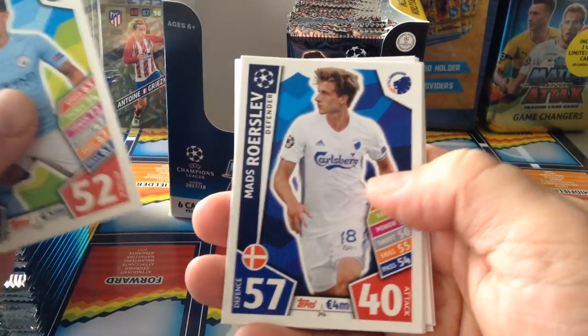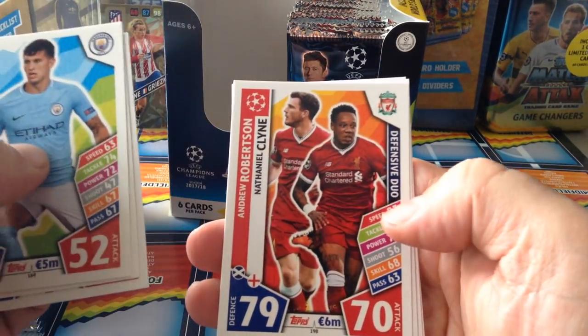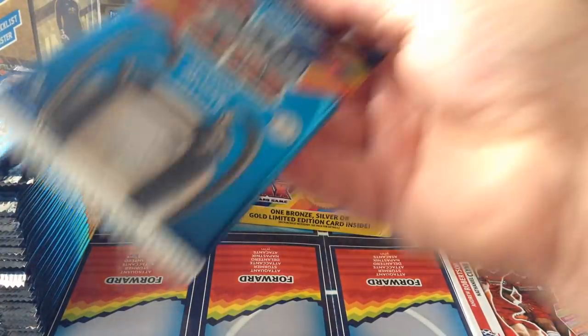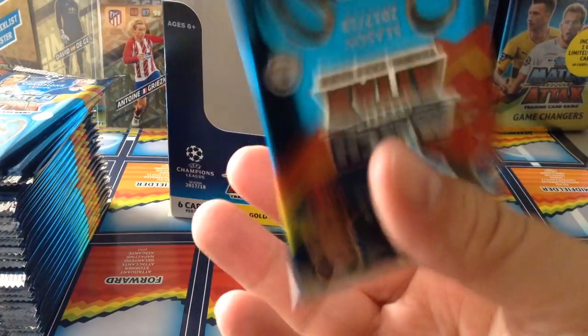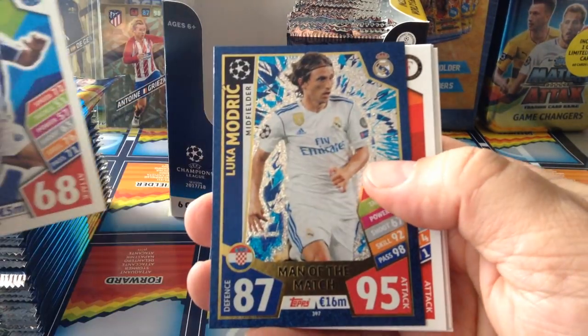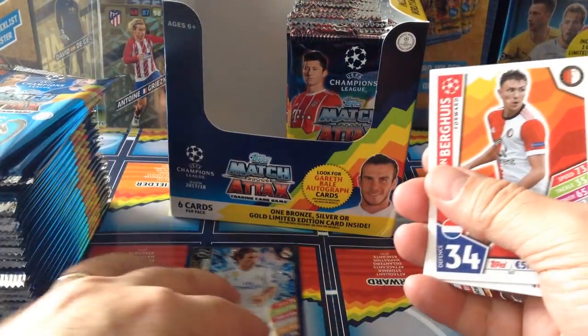We start with the base cards - Stones, Royal Slew, Copenhagen, Porto. Defensive duo Liverpool, Chelsea, Marquinhos. So we're probably not gonna get loads and loads of inserts as we get in the European edition - we'll find out. Torres, Porto - here's our first Man of the Match. It is Modric, nice one. Gonna leave it here.